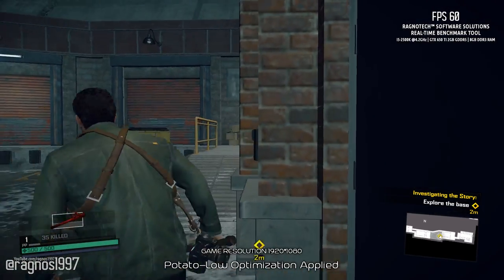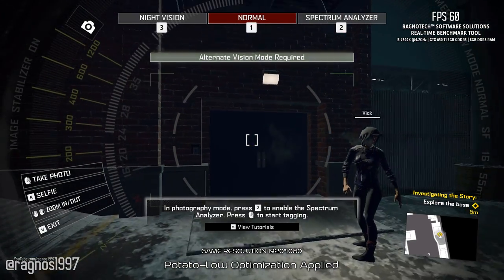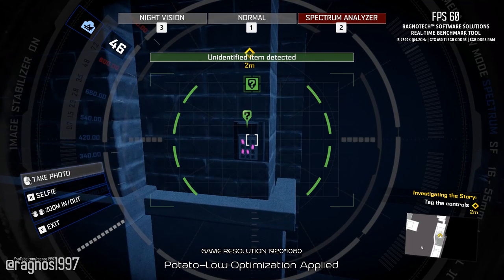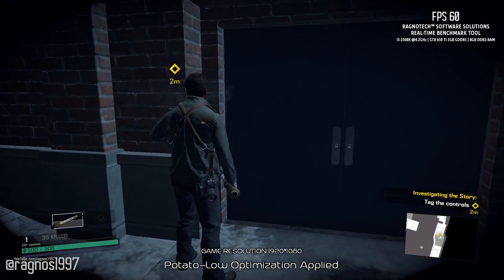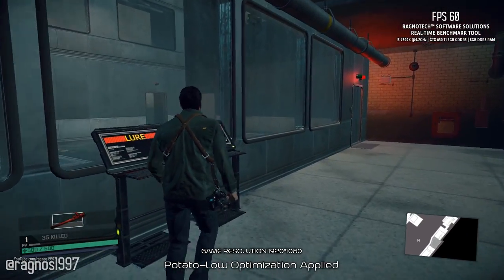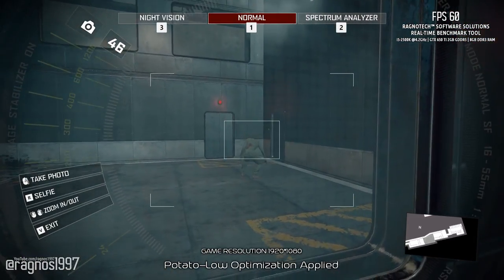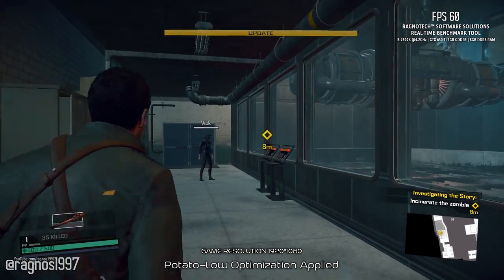Shit, this door is code locked. You can hack the code with your spectrum analyzer. Let me guess, you messed with my camera again, right? You're a quick one. That's what she said. This is subject 324B21. I've never seen a zombie freak out like this before. Yeah, and the only way forward is through. This chamber is locked. Well, she's still in there.